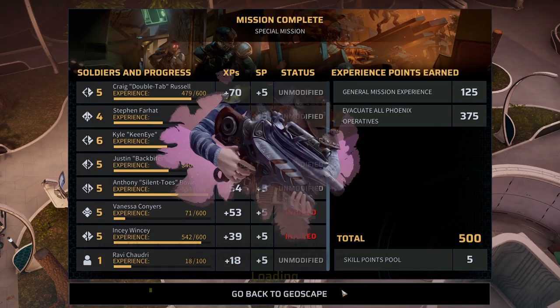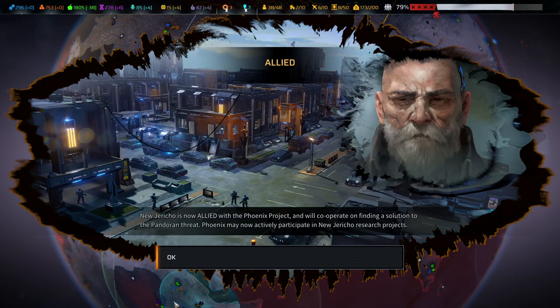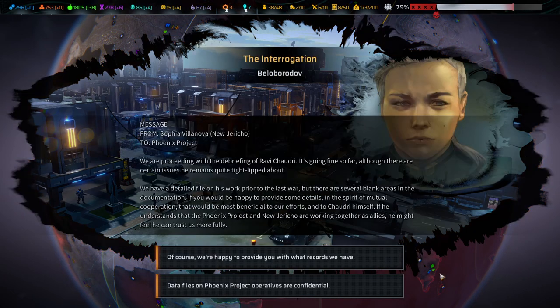Ravi, by the way, also got some experience here. New Jericho is now allied with the Phoenix Project and will cooperate in finding a solution for the Pandorum threat. Phoenix may now actively participate in New Jericho's research projects. We are proceeding with the debriefing of Ravi Chaudhry — it's going fine so far, although there are certain issues he remains quite tight-lipped about. We have a detailed file on his work prior to the last war but there are several blank areas in the documentation.